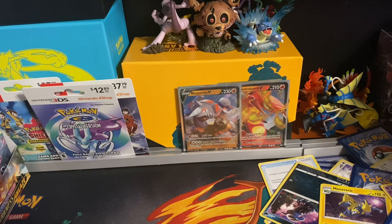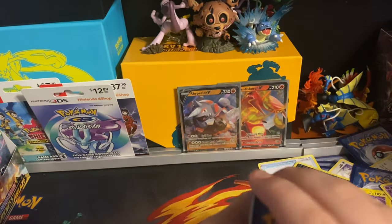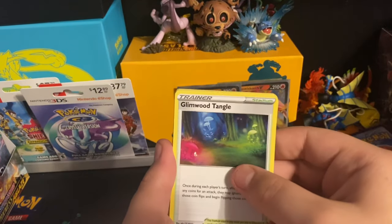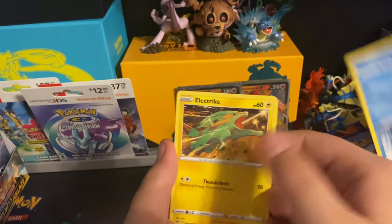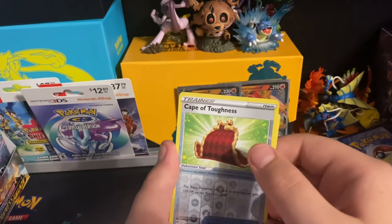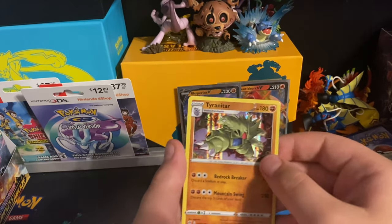I'm not even going to look at this code card. Set the code card off to the side — one, two, three, four. Water energy, Glimwood Tangle, Linoone, Simipour, Rookidee, Galarian Mr. Mime, Electric, Dino, Cape of Toughness. The final card will be a Tyranitar holo.